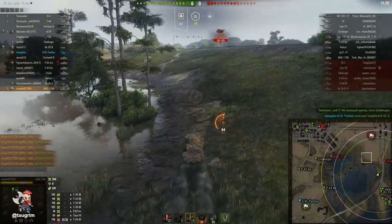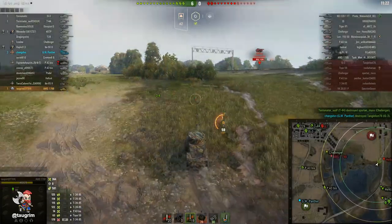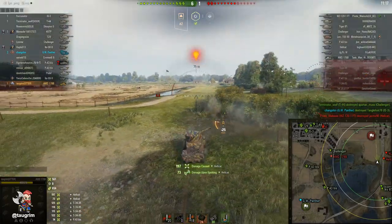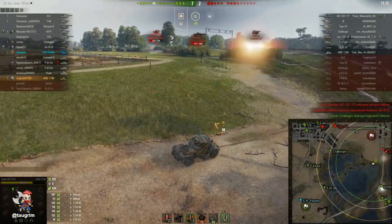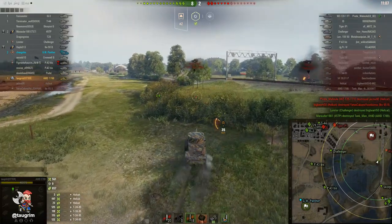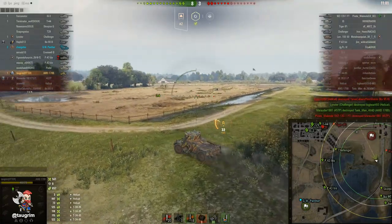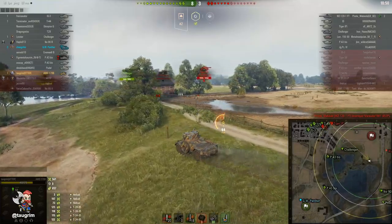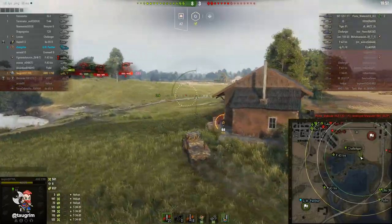The best way to approach once you've won the initial brawling area on that southeast peninsula is usually to come along the inside of the lake from the south spawn. This allows me to spot their snipers who might be sitting over on the D7-8 area or the C6 area. In this case their team is not in either location, but if they are, I can always drop down into the riverbed. Our Challenger is taking a really good approach line — staying low on the riverbed, then coming up top to see who he can shoot.